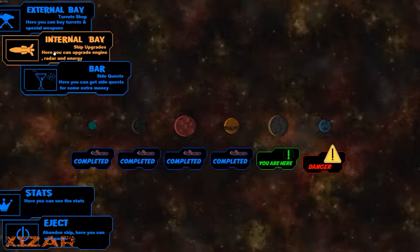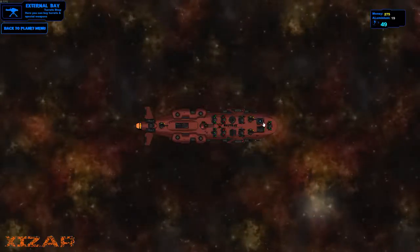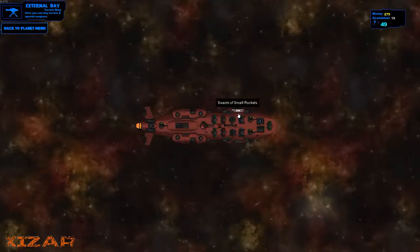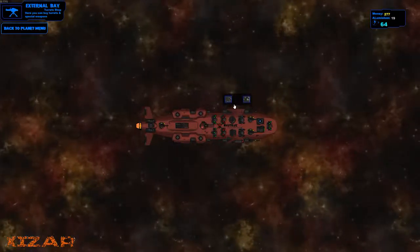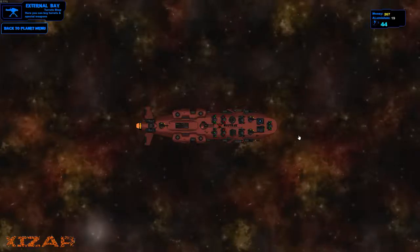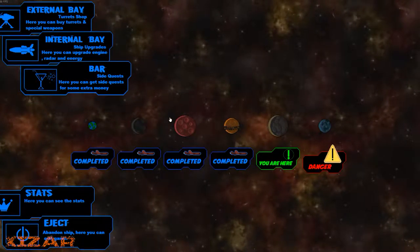There are two different upgrades for all the little turrets. You cannot upgrade your main cannon except through the internal bay section. In the external bay you can get shields, and if you don't want the shields later you can sell them. You can put in small swarms of small rockets instead, or big torpedoes — and that's all there is to the game.